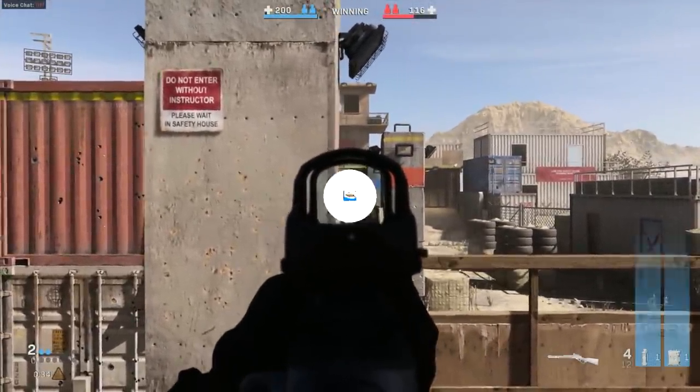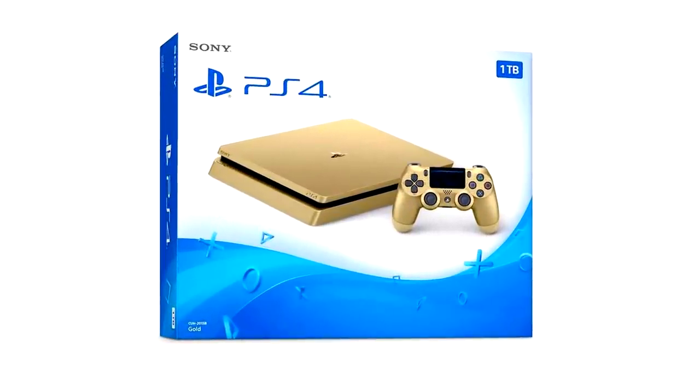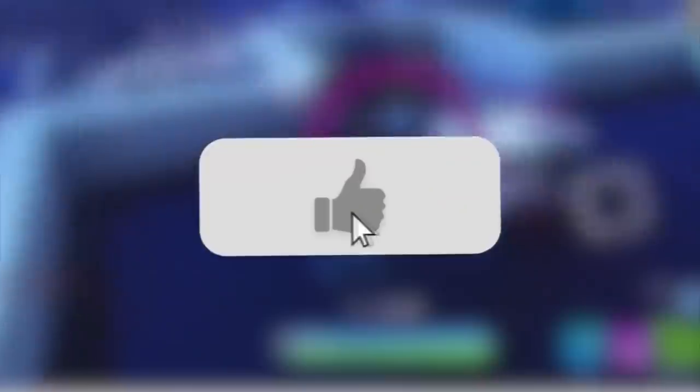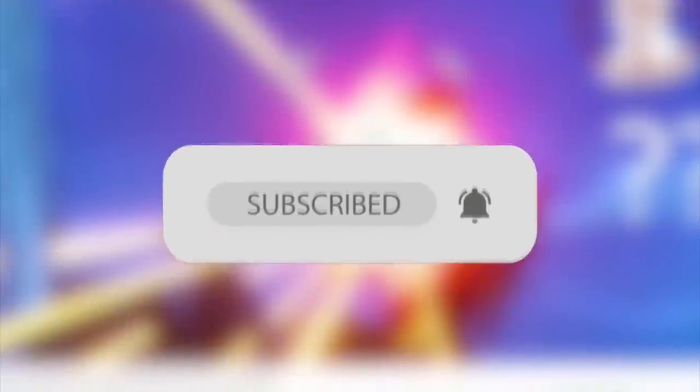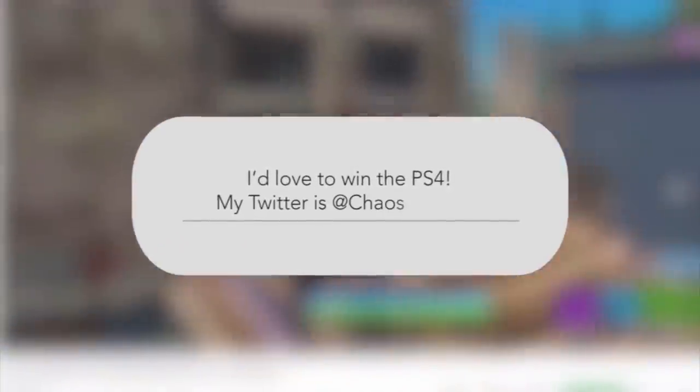Drop a like guys. As always we are running the PlayStation 4 giveaway — all you have to do is hit that like button, make sure you're subscribed with notifications on, leave me a comment why you want to win this PlayStation 4, and include your Twitter handle. If you don't have one, make one. Good luck. Now let's get into it. At number 10...